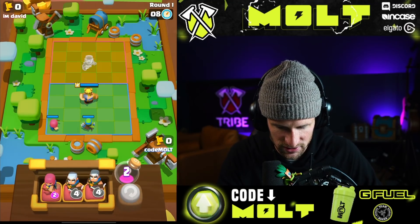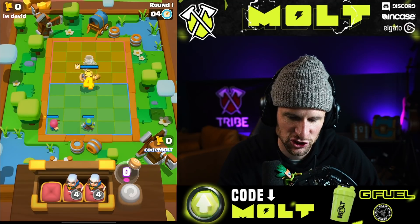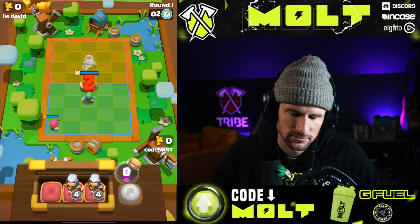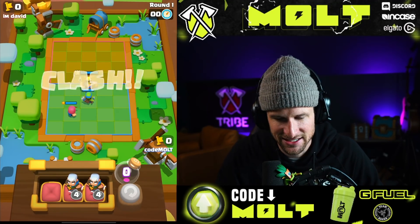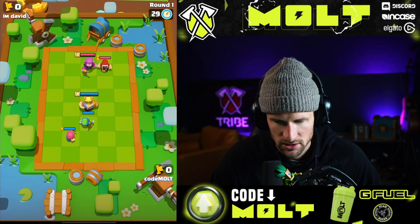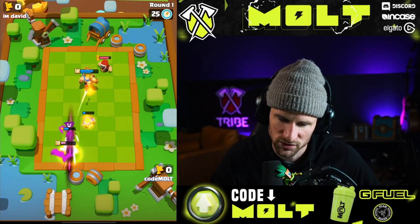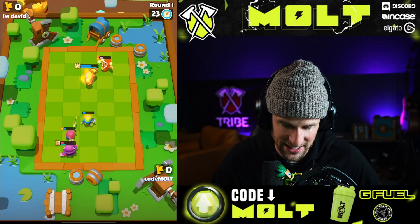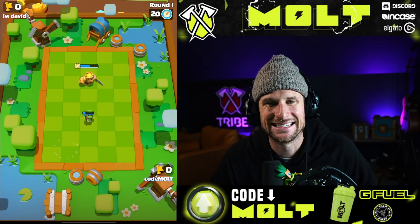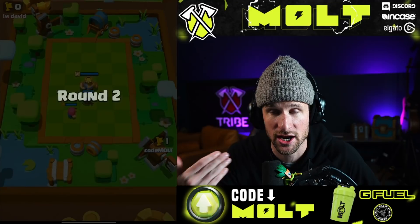We'll re-roll and see if we can get another one. This actually should be pretty good. Countess is gonna jump back to the archer, so I'm gonna move it one forward. I made a mistake there — I lined them up not thinking about him having a wizard. Now that I know he has a wizard, you do not want to line up in that cross pattern.